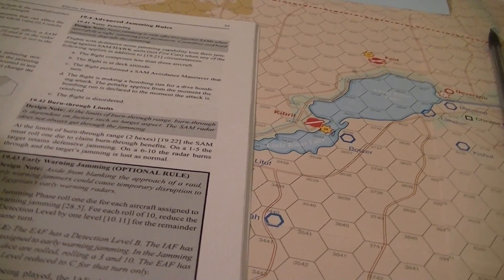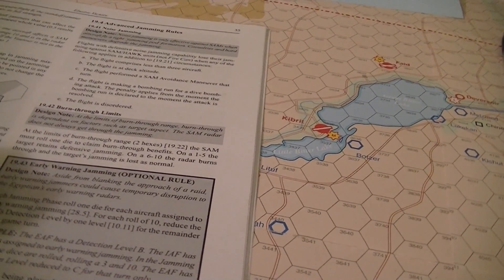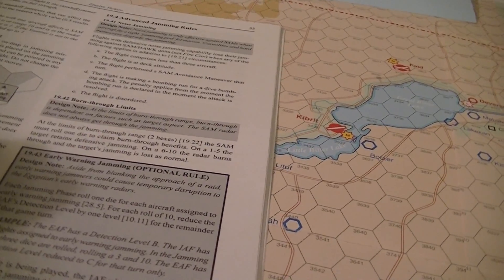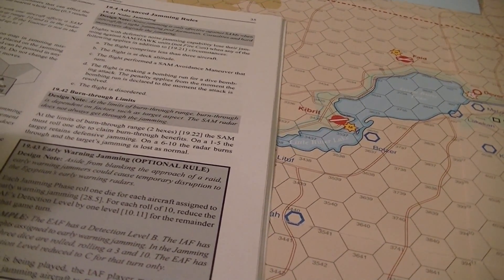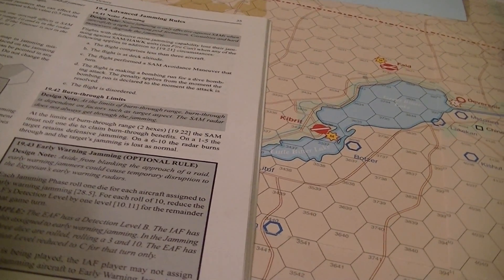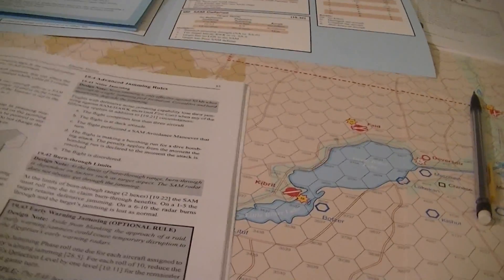Early warning jamming is optional. You could disrupt the Egyptian early warning radar. Each jamming phase, you roll a die for each aircraft assigned to early warning jamming. On a roll of 10, you reduce the EAF detection level by one level for the turn. You can't assign more than two aircraft to early warning jamming, so the chance of rolling that 10 is small.